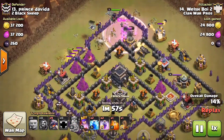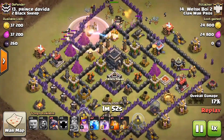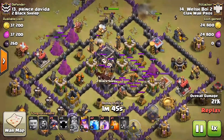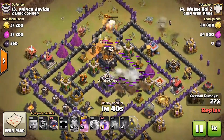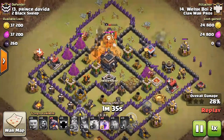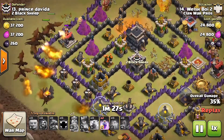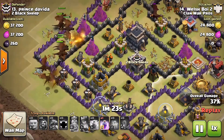He takes down the two Air Defenses on the north section of the base, then uses a Lightning and Earthquake combo to take care of another Air Defense inside the core. Poison is dropped to handle the Clan Castle troops. Unfortunately, hidden Teslas took out his troops before they could kill the Clan Castle troops — but it's no problem.